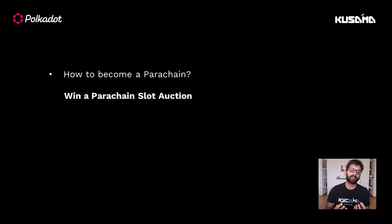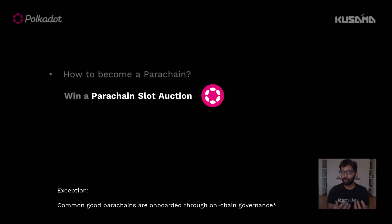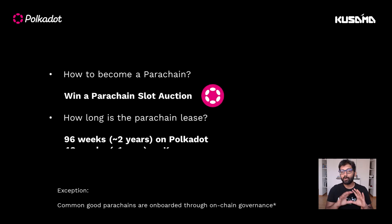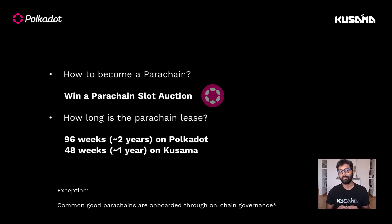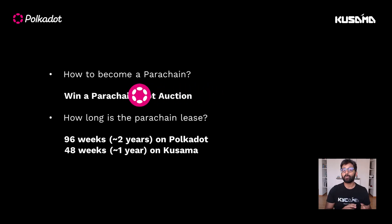A blockchain can become a parachain on Polkadot by winning a parachain slot auction by bidding DOT tokens. Whichever project wins the auction has to bond the tokens throughout the slot duration. The maximum slot duration a parachain can lease is about two years on Polkadot and one year on Kusama. The tokens that are bonded are returned right after the parachain's lease expires.